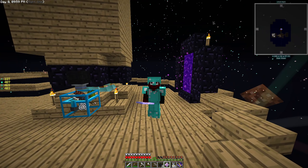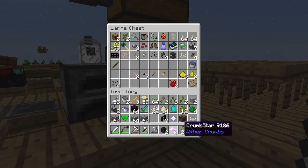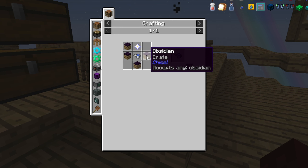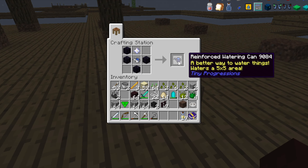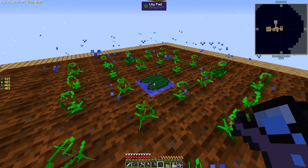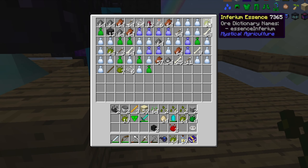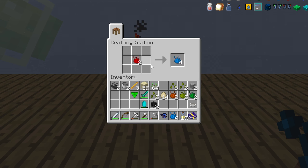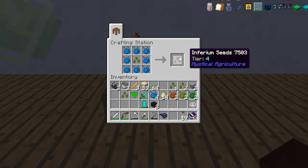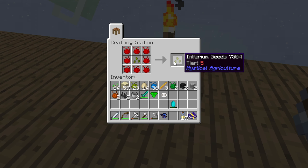Now that we got our three wither skeleton heads, how do we get soul sand? Wither dust and sand — and wither dust comes from wither skeleton heads. Good thing we got a few extra skulls. Now just to make sand, and there we go. Let's make a bunch of soul sand — five, that should be more than enough. Only question is where I'm going to fight this thing — certainly not here. So let's grab a bunch of cobble, make a bow, and go back and reinforce this area. Hopefully that'll be enough. Let's spawn him in right here. Too late now. Oh, that was definitely not enough. This is not going to go well.